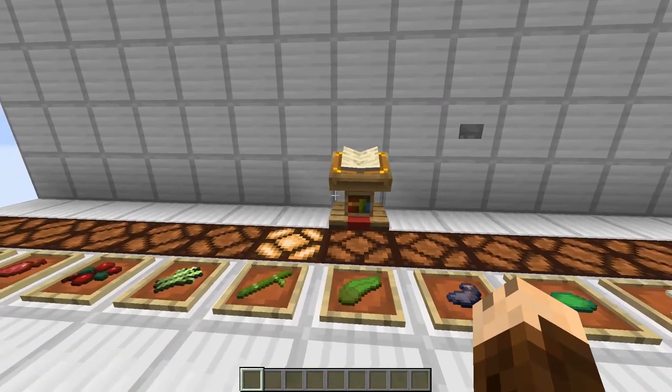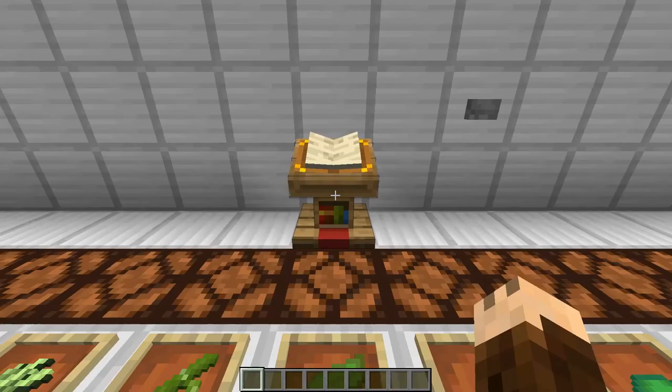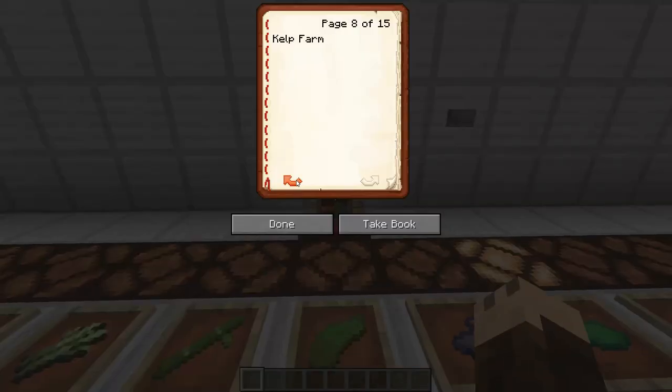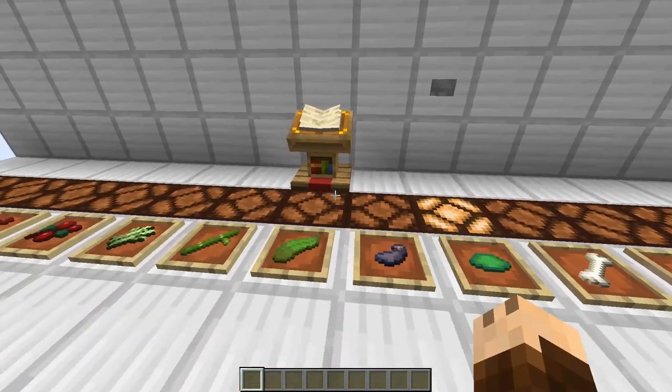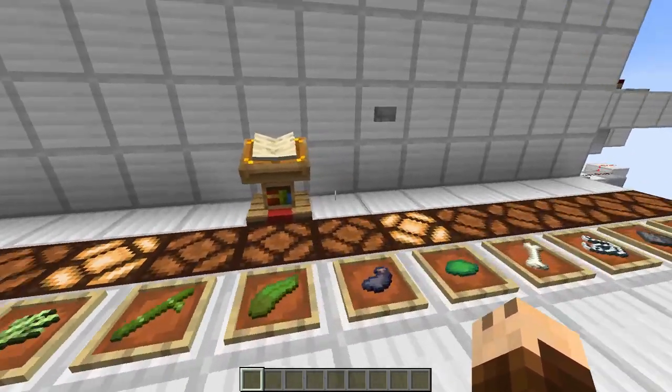We can then disable it and the lamp will turn off. We can change this with any other — here we have the sugarcane farm and we can have multiple on at the same time. It works perfectly.